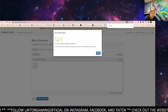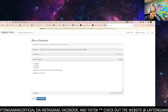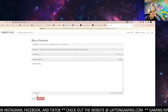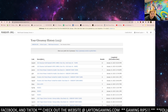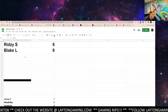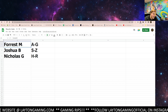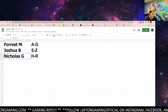Perfect — three randomizations each. Good luck everyone. One, two, three, four — stems down to Nicholas G with three on the letters. One, two, three — A through G down to H through R. Results: it's going to be Forest on A through G, Joshua B on S through Z, and Nicholas G on H through R. Good luck everyone.